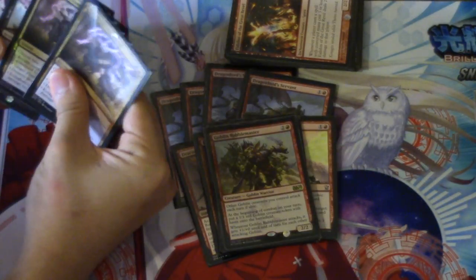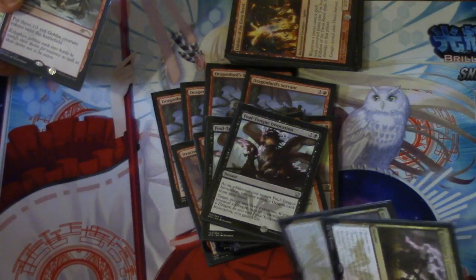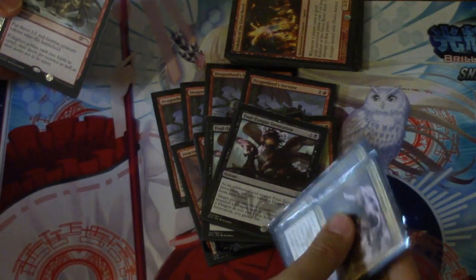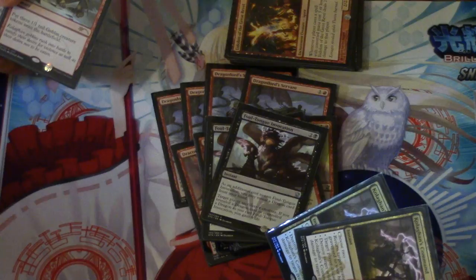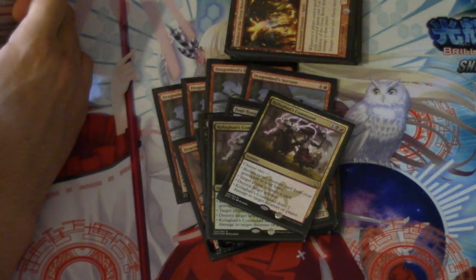I haven't really figured out the exact combination yet. Foul-Tongue Invocation is very good against aggro builds — it gains you four life and they lose a creature. At the same time, the creature they lose might just be a goblin, but when you play against a dragonlord or Jute, then it's a blowout.